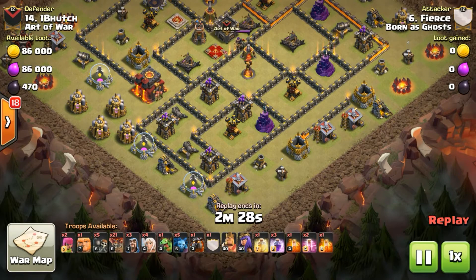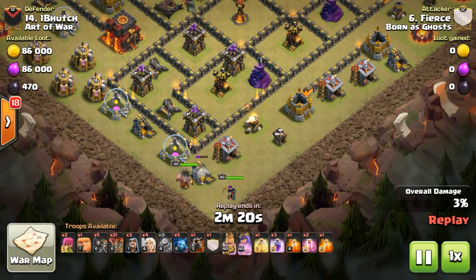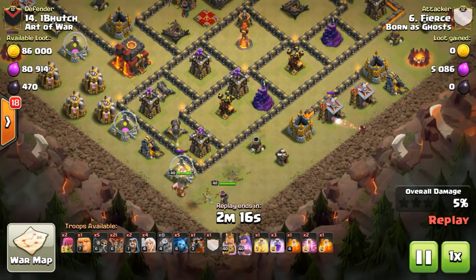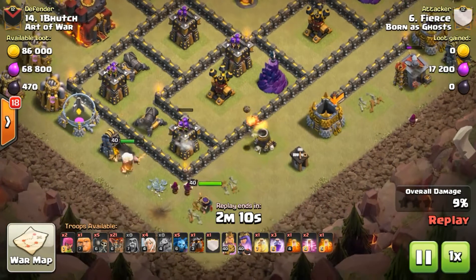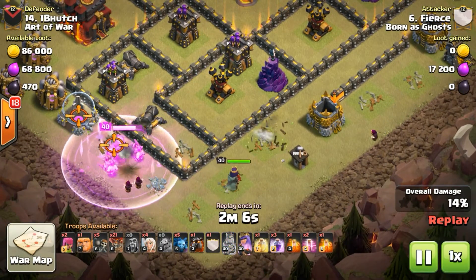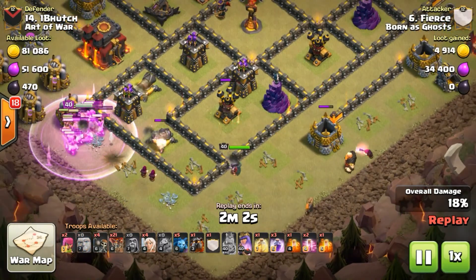This next one coming up from our boy Fierce, coming in with the Queen Walk Lalo — got 21 loons and four healers. Going to let down the King over here at the 6 and the Queen right beside him. He's going to work left and she's going to work off to the right. Wizzy on the Barracks to funnel her right into the 6 o'clock to get to two ADs — the Wizzy, Archer, and an Infernal. He has four healers and he's going to wait until the Queen starts taking damage before letting down the healers, to make sure they focus in on her.